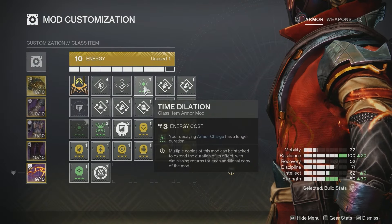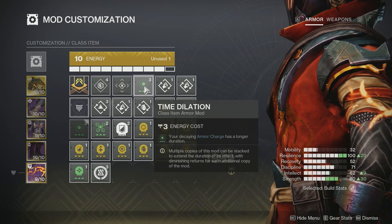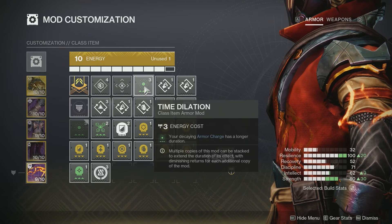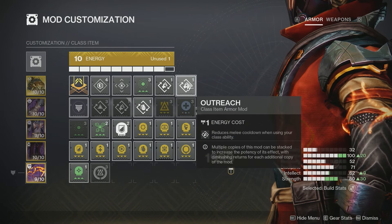Lastly, on the class item, I like Time Dilation so my Decaying Armor Charge has a longer duration — that 10 seconds gets bumped up to 15 seconds, so I can have 45 seconds of bonus weapon damage at max Armor Charges. Then I'm using Double Outreach, so when I use my class ability it reduces my melee cooldown.